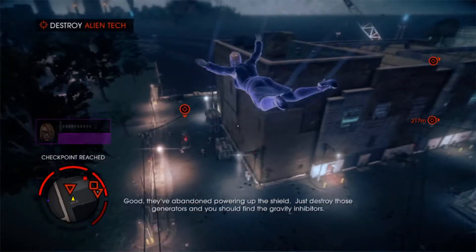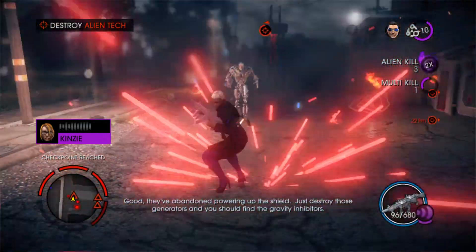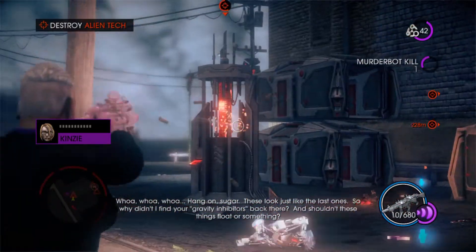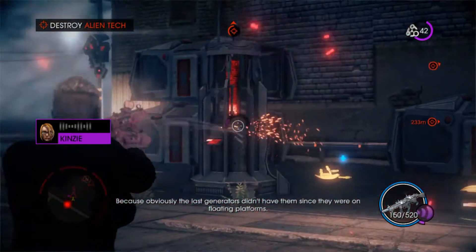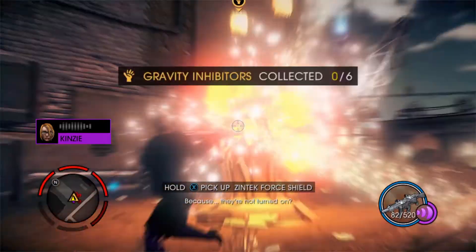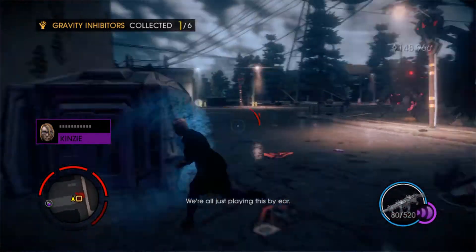We got there in one piece. Good. They've abandoned powering the shield. Just destroy those generators and you should find the gravity inhibitors. Hang on, sugar — these look just like the last ones. So why didn't I find your gravity inhibitors back there? And shouldn't these things float or something? Because obviously the last generators didn't have them since they were on floating platforms. Why don't they float? Because they're not turned on? Makes sense. She doesn't know — we're all just playing this by ear.